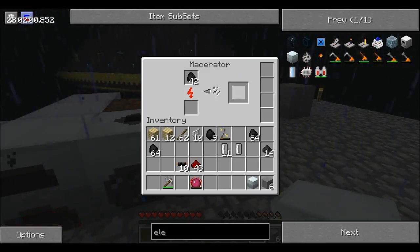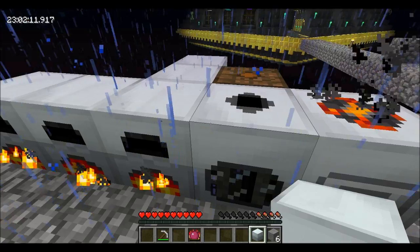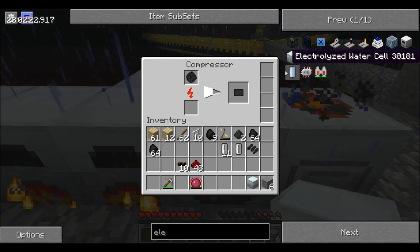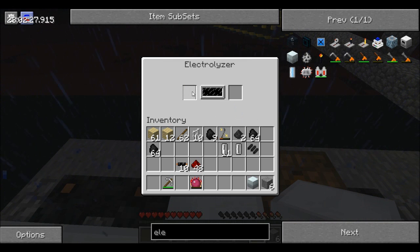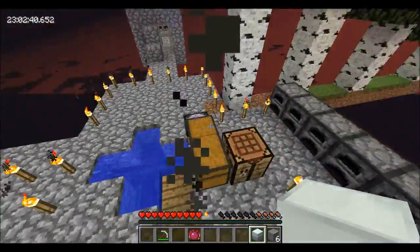Ooh, we're getting some more. Is there one more for a better macerator? See, that's what we need to build. That's why I made this thing — you need to put water cells in here, and then they electrolyze, and you can get the electrolyzed water cells. So we could probably actually start doing that. It's kind of a long process.